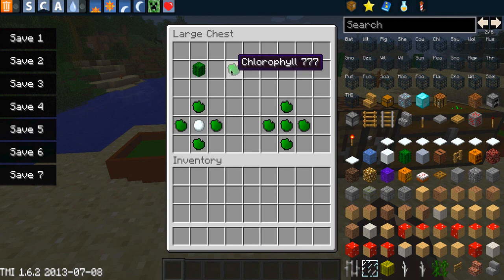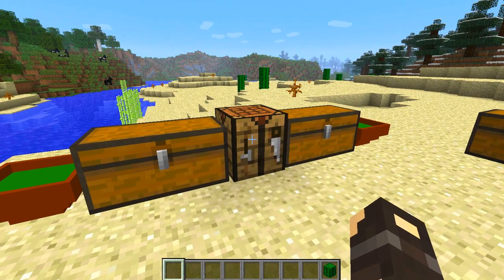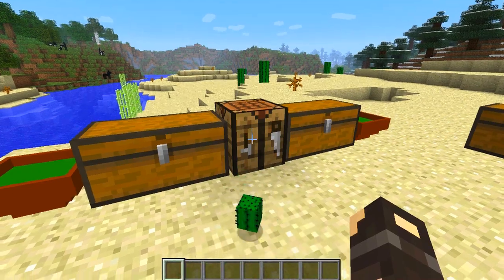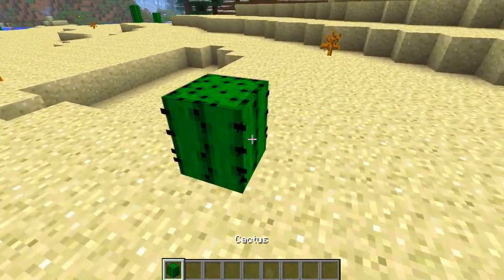In order to get this mod started, the first thing you're going to want to craft straight away is chlorophyll. This is a very easily obtainable item — you need one of four items: seeds work, leaf blocks work, carrots work, and cactus works. I recommend you use cactus because it's very plentiful in desert biomes and it gives you the best yield of chlorophyll. You just stick it in your inventory or in a crafting bench and that'll give you five chlorophyll for every cactus block.